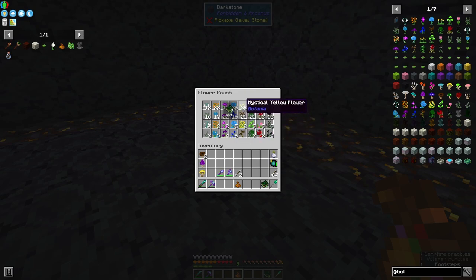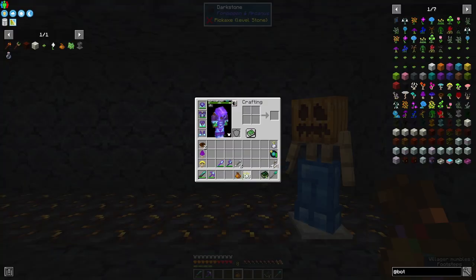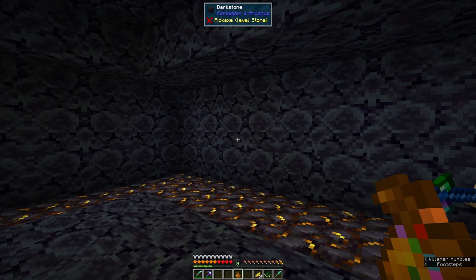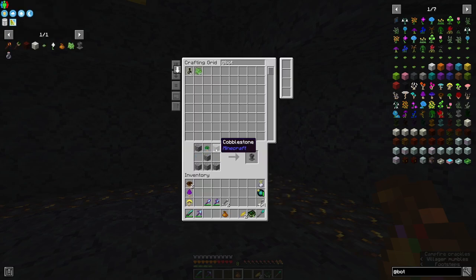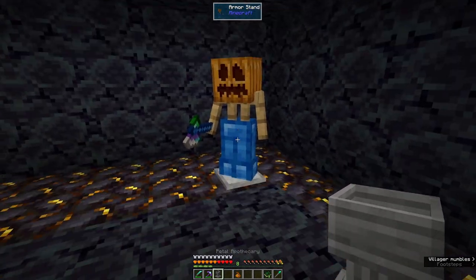We've got a lot of flowers. I believe we put them in here — that makes yellow petals. I can put them back and then we get some cobble — no, I'm going to use a petal. Now we have a Petal Apothecary.